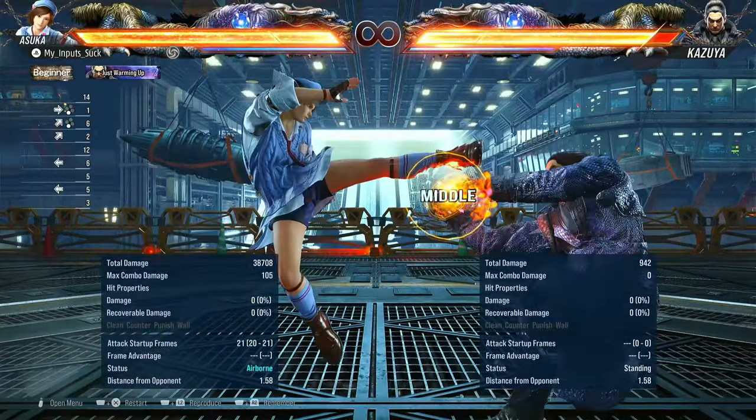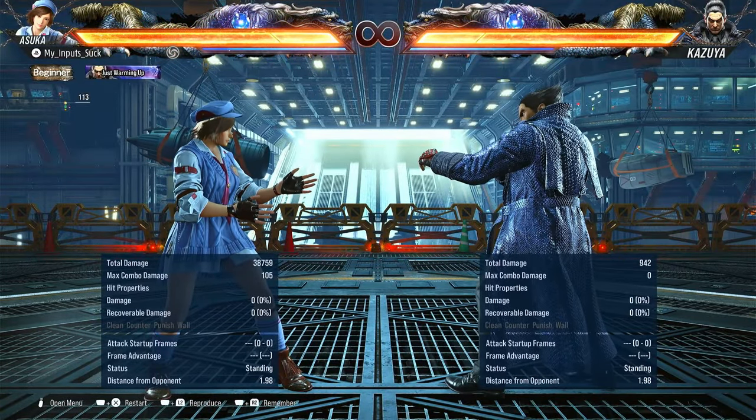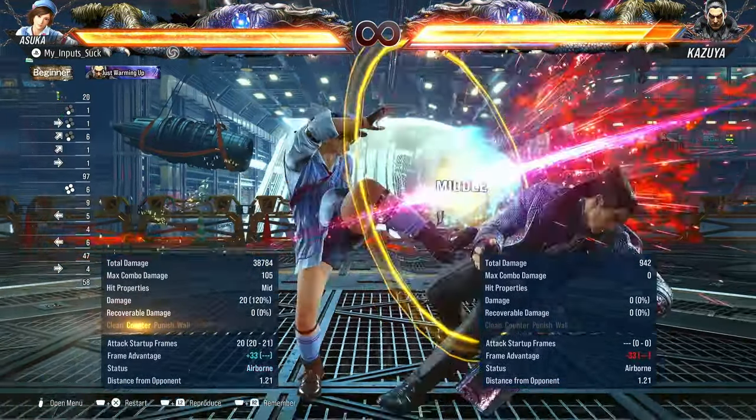Next up, forward three — pretty decent move. You can use this to get in on your opponent from pretty far back. Plus eight on hit, and on block it's only minus three, which is quite surprising. On counter hit, it launches.